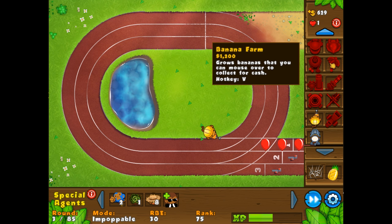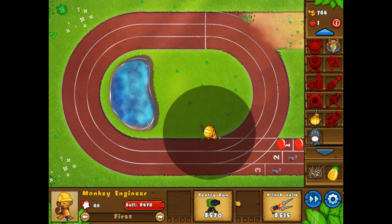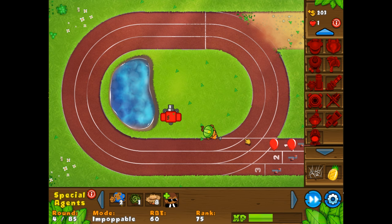Keep in mind the banana farm is $1,200, so these are going to be really tough to save up for. Let's do the Sentry Guns right away — I know I can take this down in Impoppable mode. This is nothing compared to Impoppable Mastery, where it gets really, really crazy and hard. Impoppable Mastery is what I'm used to, but this is just a regular game.